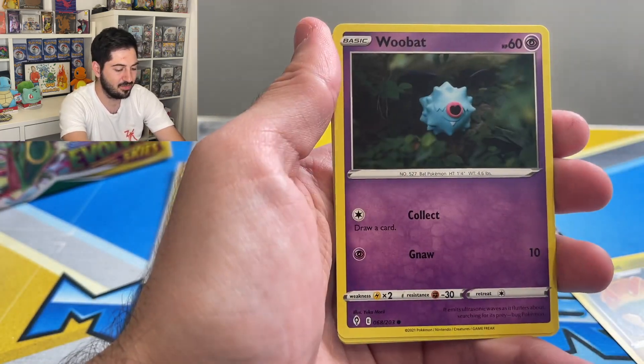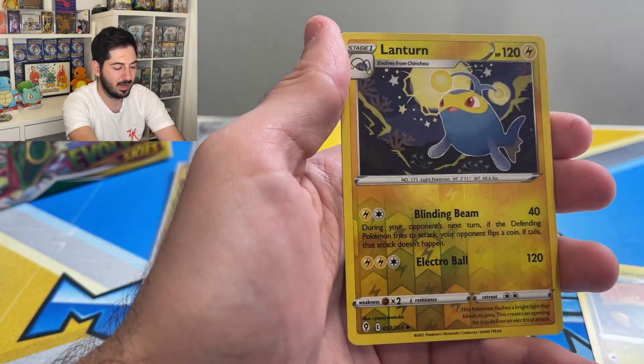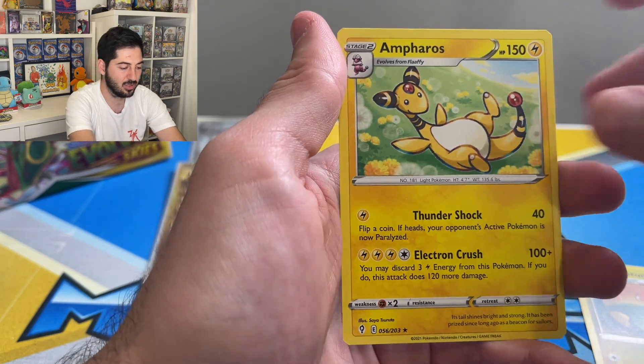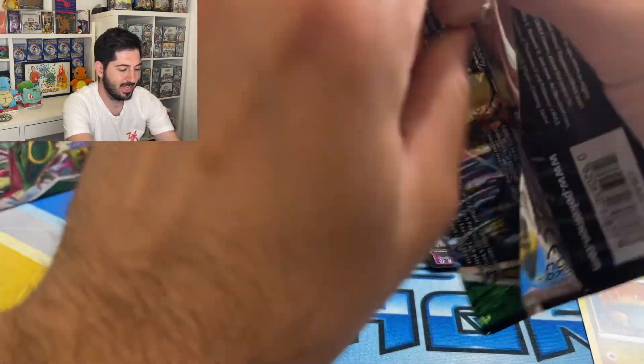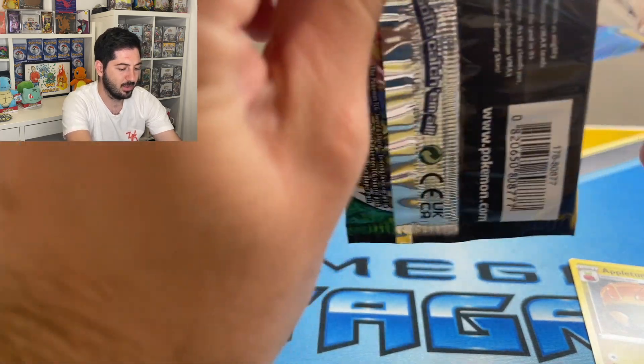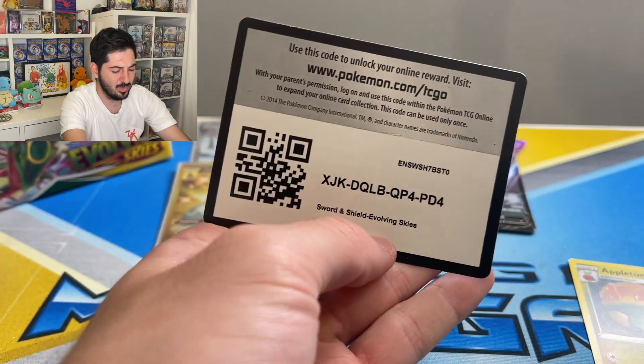If you follow Gogi, you know he loves bringing back that nostalgic thrill. Lillipup reverse, Lanturn, and an Ampharos. There will be a lot more to come, so stay tuned, keep up the likes.